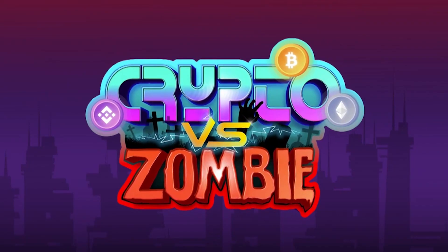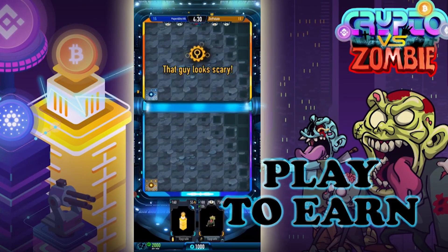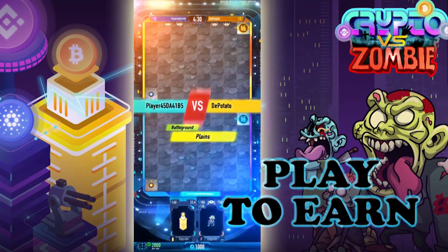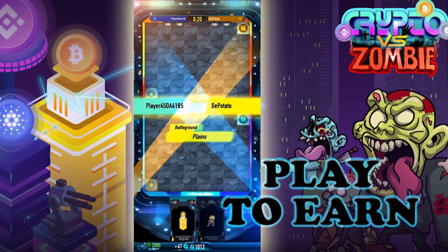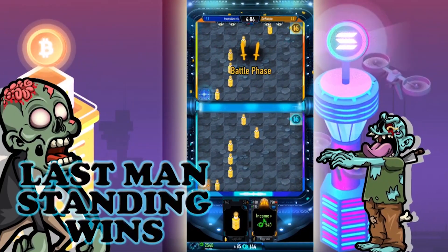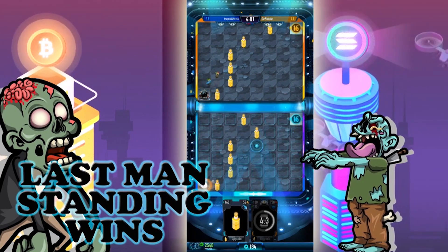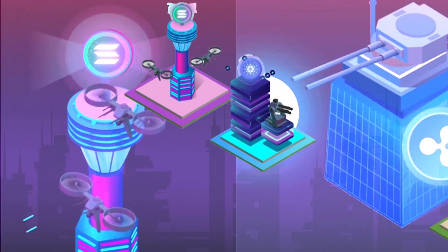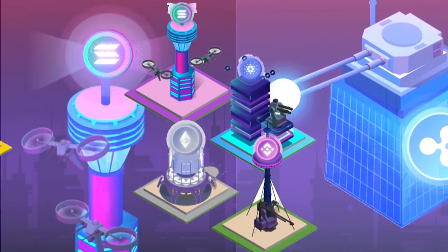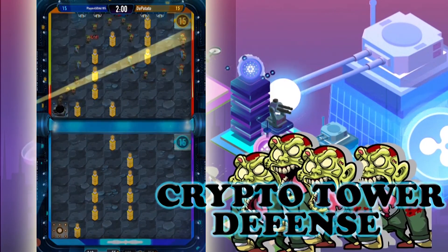Number 2 is Crypto vs. Zombie, the ultimate competitive tower defense gaming ecosystem for PvP and C2E. Their goal is to become the most well-known crypto tower defense brand in the GameFi industry. The user's goal is to play more and earn more. They've designed their game to be both offensive and defensive, with gamers fighting in epic battles with crypto defense towers and zombie armies. Winners of their seasonal competition will receive tokens and NFT incentives.